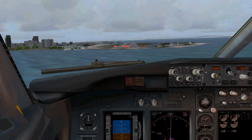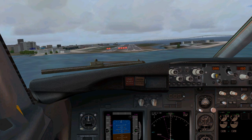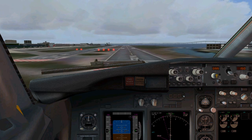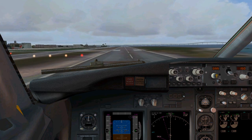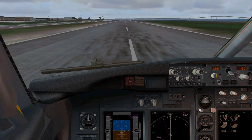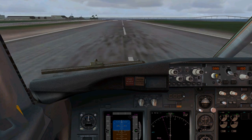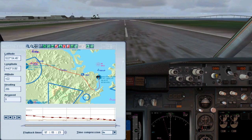100 feet... 50, 40, 30, 20, 10 — touchdown, reverse thrusters. That wasn't too bad. Let's take a look at the flight path and then the outside view. Hey guys, thanks for watching and I'll see you guys soon.